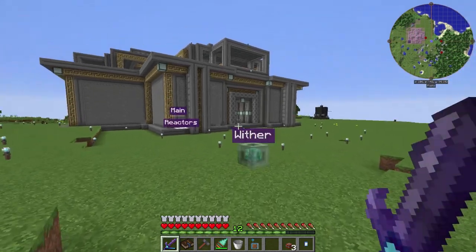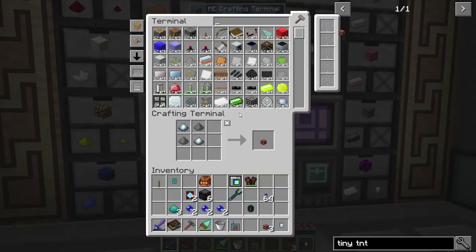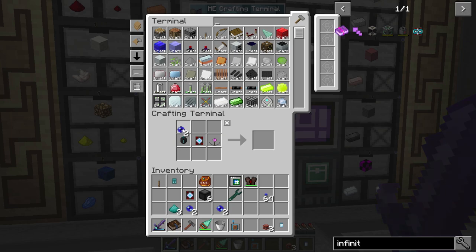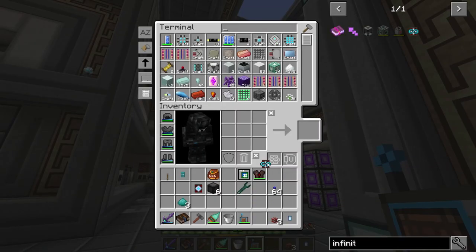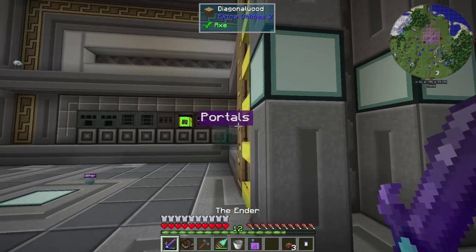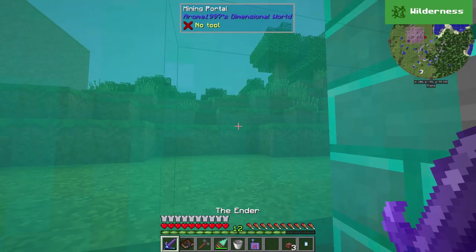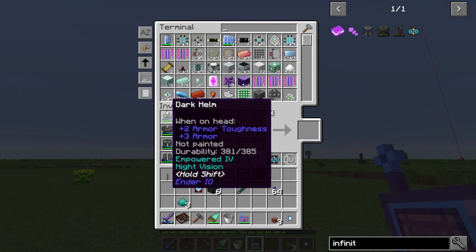We've got our Enderpearl Dust and our Quantum Entangled Singularities — we can go make the Infinity Booster. Let's go to infinity booster, grab one of these, place one there, one there, and there — Infinity Booster crafted! Grab that, go here, and bam — now we can use this wireless terminal anywhere. Let's test it in the mining dimension: go here — it works cross-dimension, no problem.